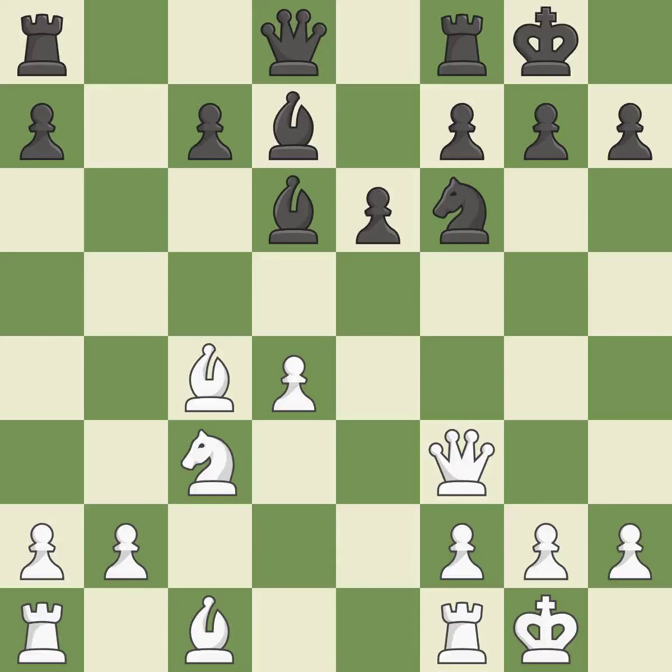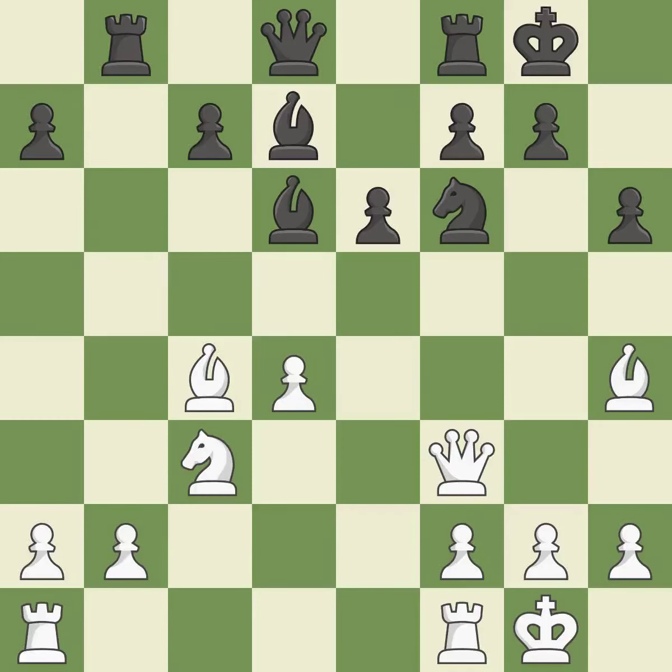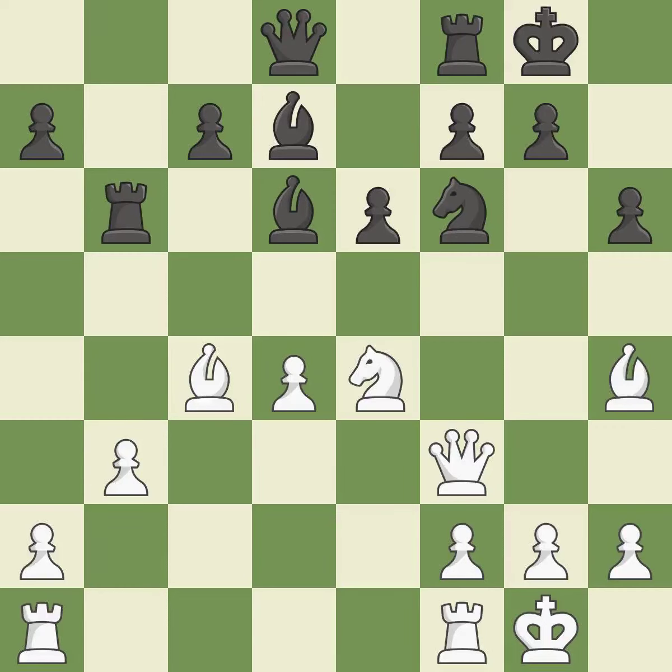This disregards a more effective approach to advance a rook from its starting square — it is incorrect. The rooks are linked by this, making it easier for them to work together in the future. This strikes the opponent's bishop. The bishop is now on a square that is more secure. By moving a rook from its starting square, this activates it. The pawn is now in a safe position. This suggests exchanging items of equivalent value. The knight is now adequately defended. This is the only move that works.